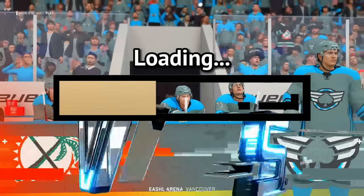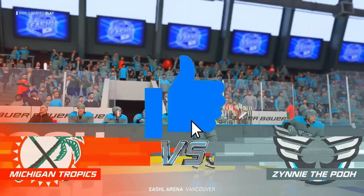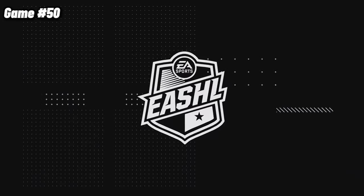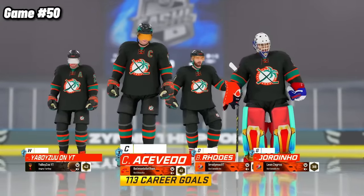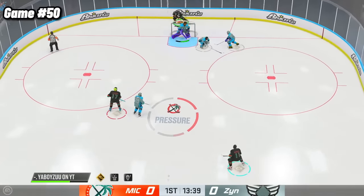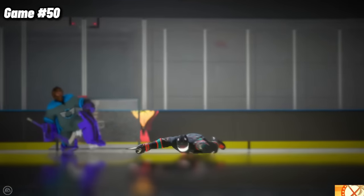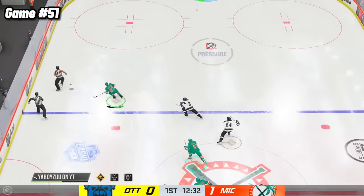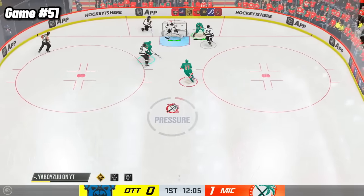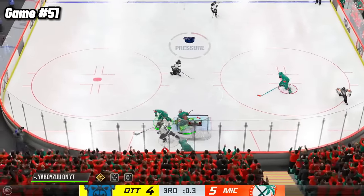We're now at game number 50, which is the halfway mark. If you've gotten this far in the video, make sure to leave a like down below so I know you guys enjoy these 100 game videos. And to celebrate, we unveiled our new alternate jerseys, and you know we had to style on our opponent with them on. Even though it doesn't matter the color of jerseys we're wearing, we're still finding a way to add to that Michigan counter. We're also finding ways to stay in the win column, this time a 5-4 win.